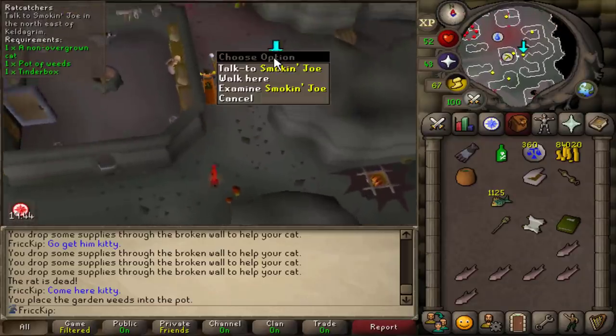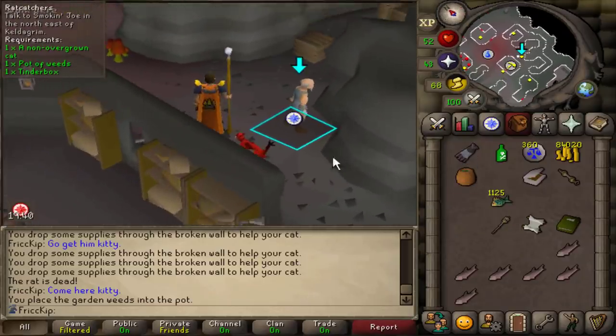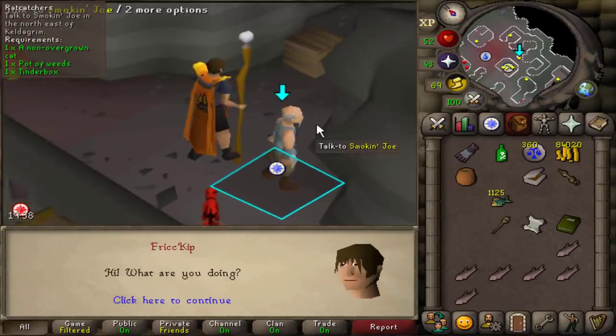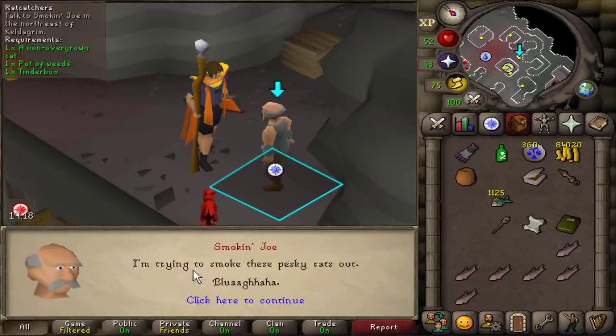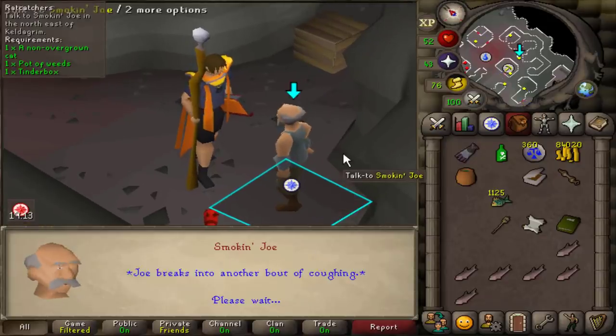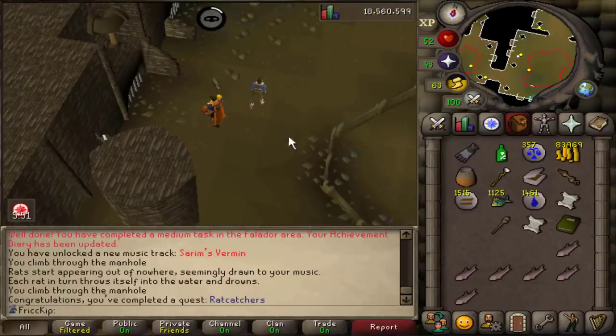This guy's name is Smokin' Joe and we have to give him a Pot of Weeds — this was definitely done on purpose. 'Wipe some phlegm from the corner of his mouth.' 'I'm trying to smoke these pesky rats out.' The rats are in on it too? Rat Catchers is done and it unlocks a new form of transportation.